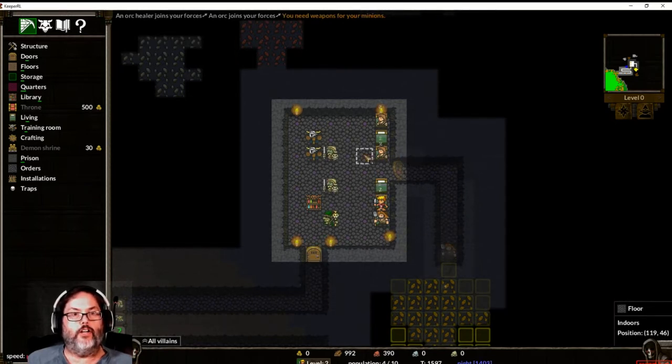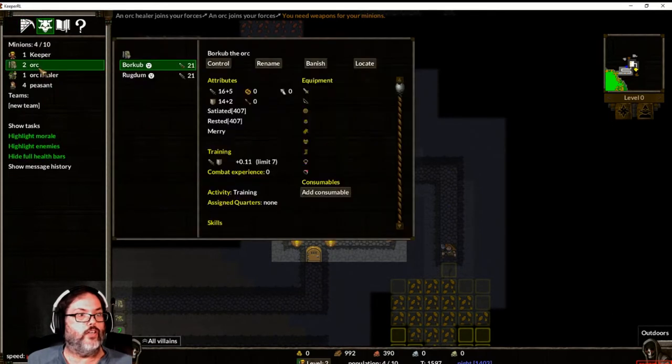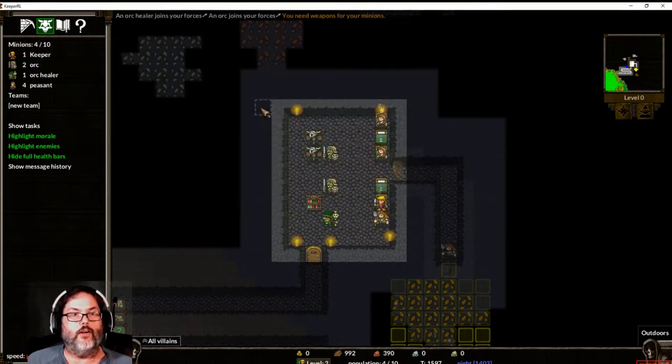He is training, and as he trains he will gain experience points and build up his level. If we click here, we have two orcs and one orc healer. You can see they have attack skills of 21 — that's 16 plus 5, which is their base damage with a fist. We can give them weapons and armor at some point to make them better.